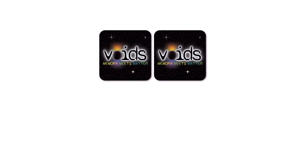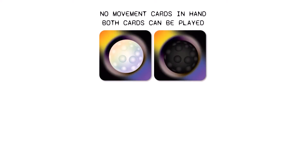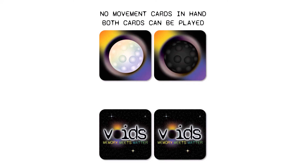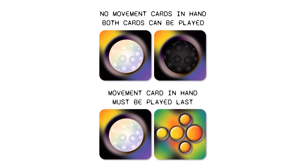Cards in your hand must be played at the beginning of your turn before you move. As soon as a movement card is used, further cards cannot be played. So for example, if a player holds a light and a dark card, then both of these could be played before a player moves their usual one space. But if a light and a boost card were held, then the light card would need to be played first before the boost, as the boost is a movement card.